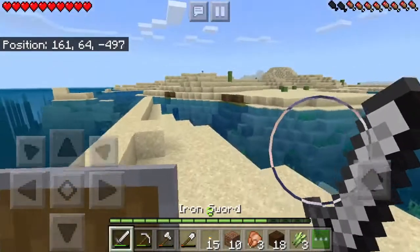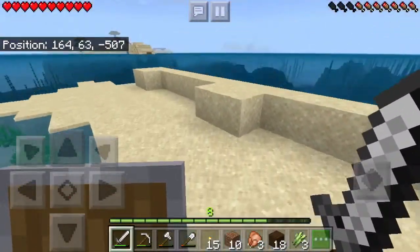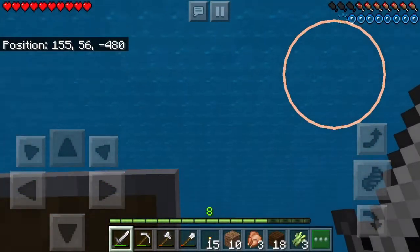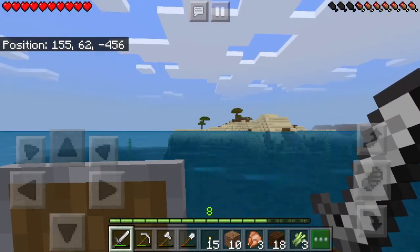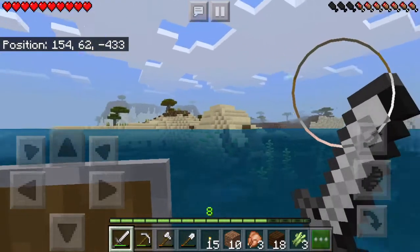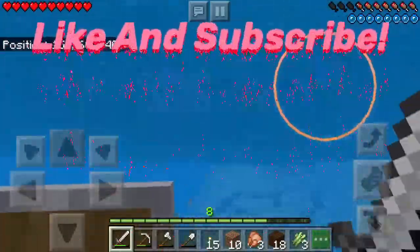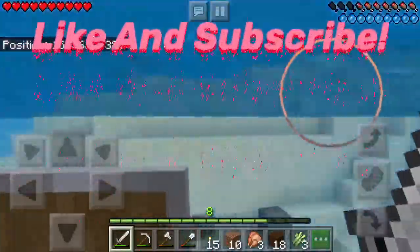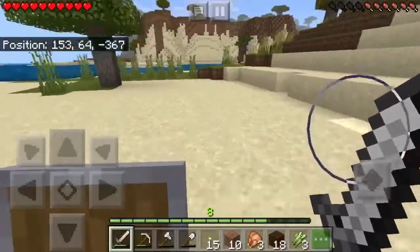Welcome back to another video. Today we'll be playing Minecraft. I want to try and find a cave so I can get more iron and maybe some diamonds, and make a nether portal so I can go into the nether and get some quartz and some other amazing blocks. Let's get straight into the video. The reason I'm out in the savannah biome is because I was trying to find a cave but I haven't found one yet, which is bad.